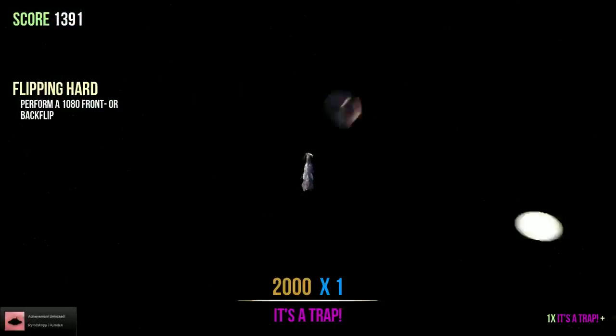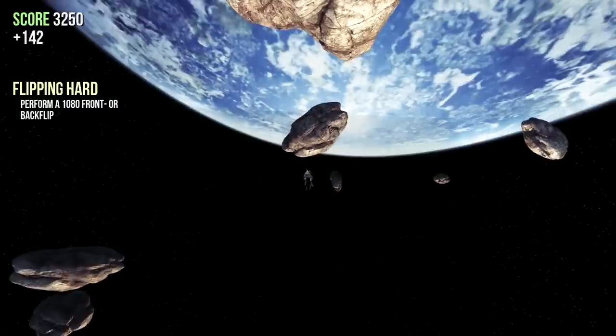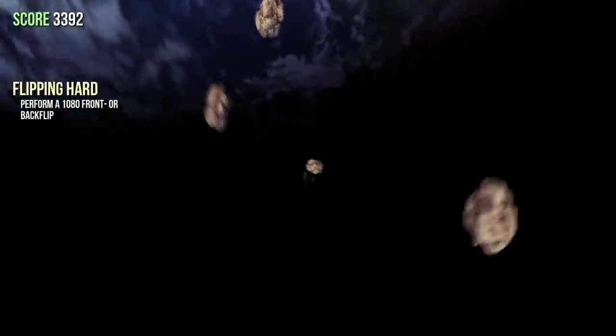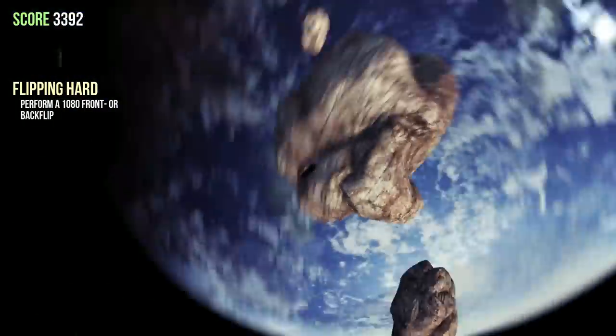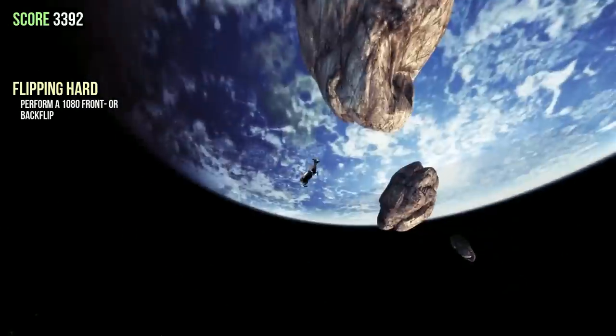Once you're up here you can't really do too much. There's some asteroids and you can view the moon and the much larger Earth. The asteroids look pretty cool but you can't really move around to them. So I figured I'd probably have better luck if I had the jetpack, which is available in the main map of the game.